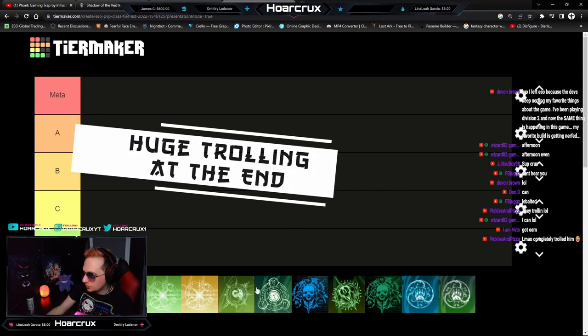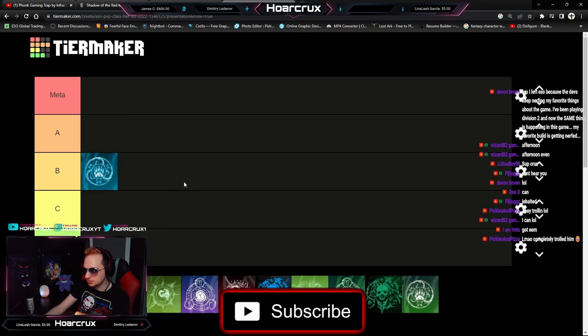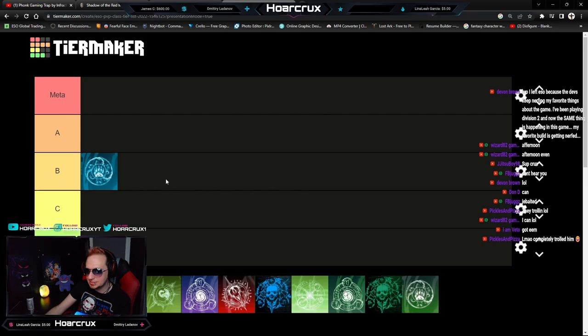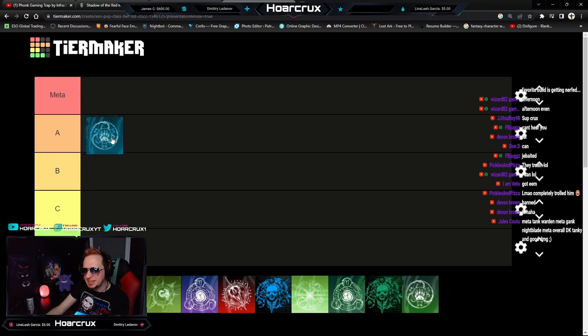We're doing it live. Let's figure out what class we're going to pick first — the Mag Warden. I don't think there's been any sets that have really added or taken away from the Warden. Last patch I'd give it A or meta tier. This patch it's still really strong. It absolutely shreds in battlegrounds. In open world by itself it's probably B-plus tier, but taking battlegrounds into account, I'm putting Mag Warden in A tier.